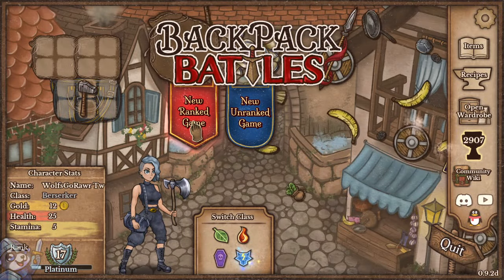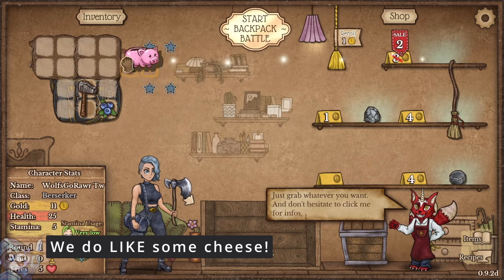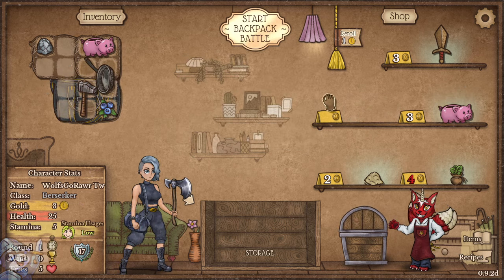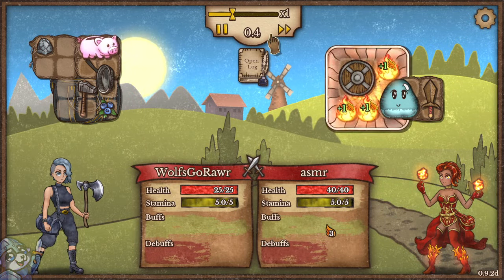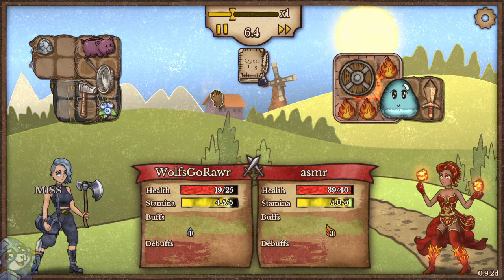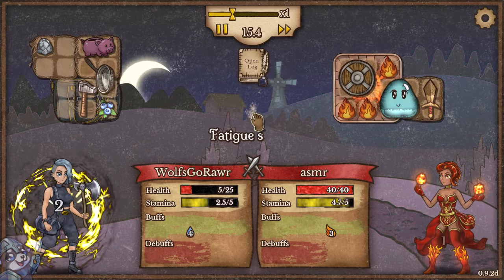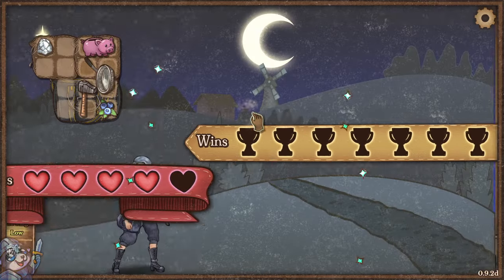Hello beautiful bastards, the name is Wolf and welcome back to some Backpack Battles. Turns out there's a new build going around, or at least I encountered it for the first time, and I was immediately taken back by it in more ways than one. This build gave the enemy 3000 max health. I could not chew through it — he was gaining more health than I was able to do damage. It was insane, despite the fact that I had hundreds and hundreds of poison stacks. I ended up losing on fatigue on that one, believe it or not, simply because they had so much health and the fatigue damage took me out before it took them out.